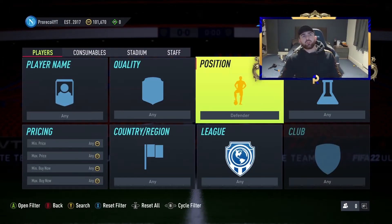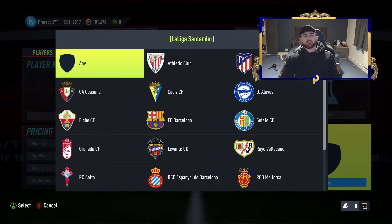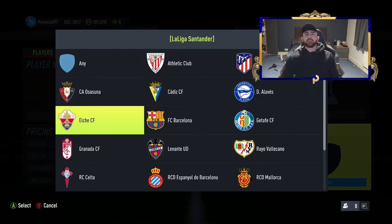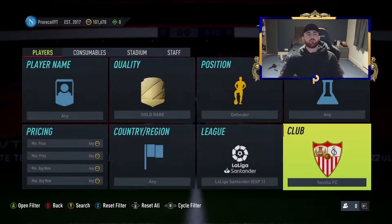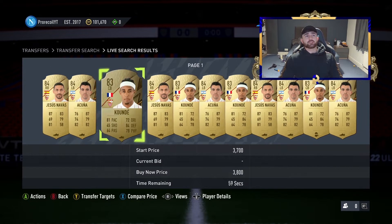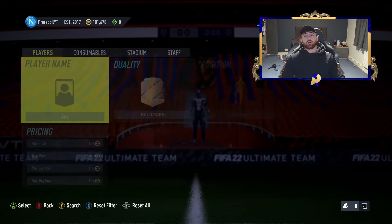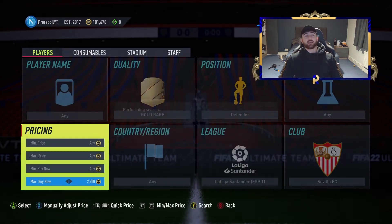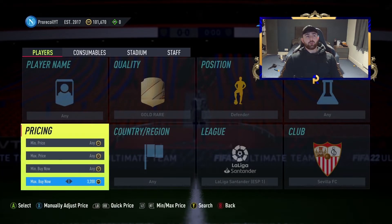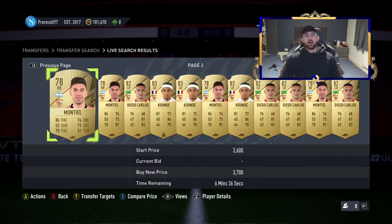We're going to start off with one that's going to make you a ton of coins right now. We've got Gold Rare Liga Santander — going for the Sofia vendors filter. Realistically you've got quite a few decent players: you've got Navas, Acuna, Kunde, and Carlos there as well. So as a set of players it's brilliant for a sniping filter.